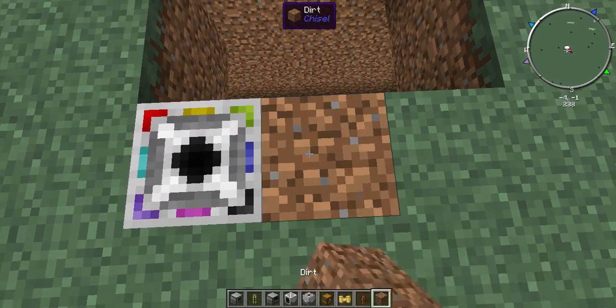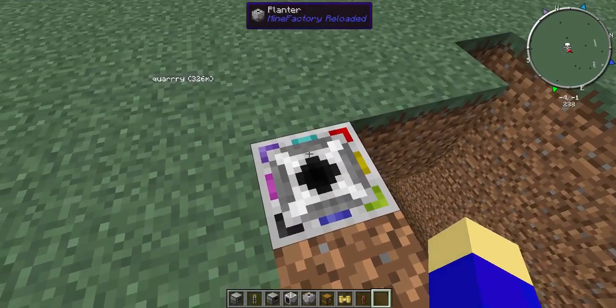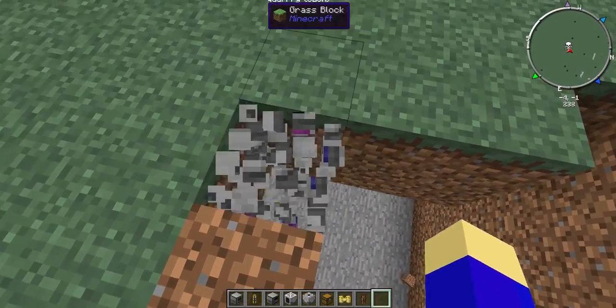So the default radius is a three by three, and this needs to go one lower.